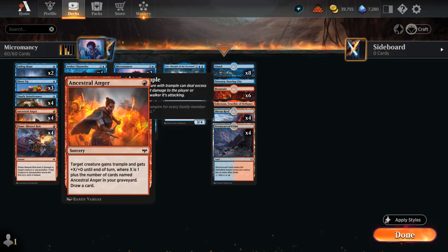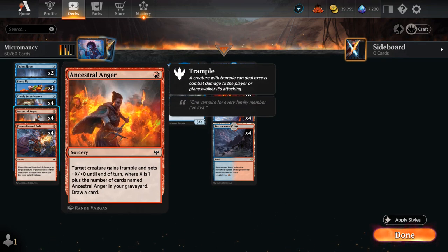We also have four copies of Ancestral Anger — a great upside of playing red. It's a one-mana sorcery that targets our own creature, giving it extra power and trample until end of turn. The more copies of Anger in the graveyard, the better, and it also lets us draw a card, which is important to keep things flowing.